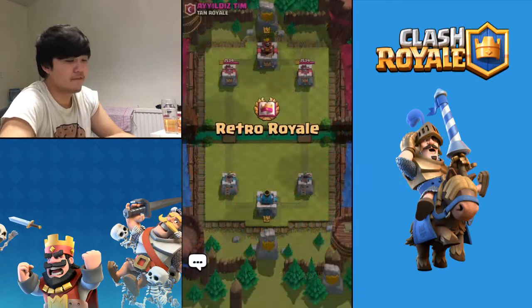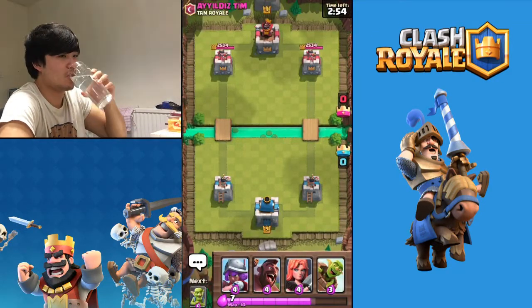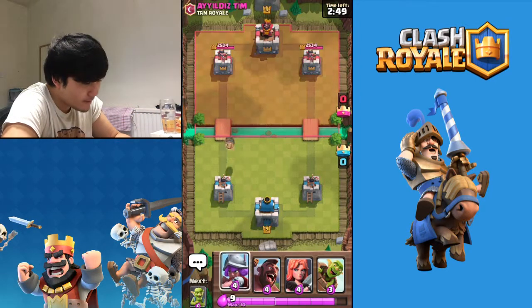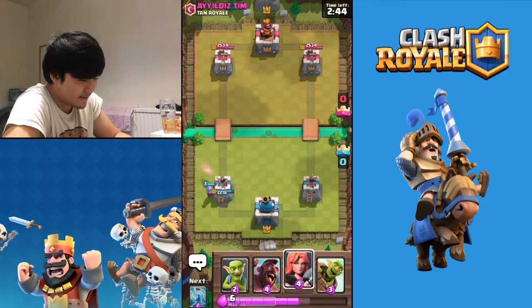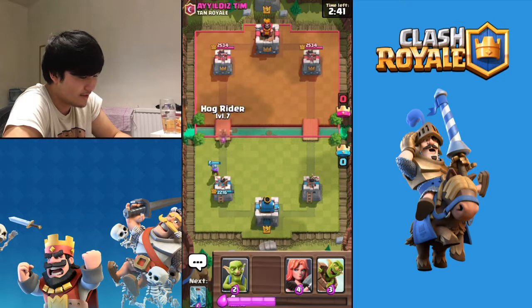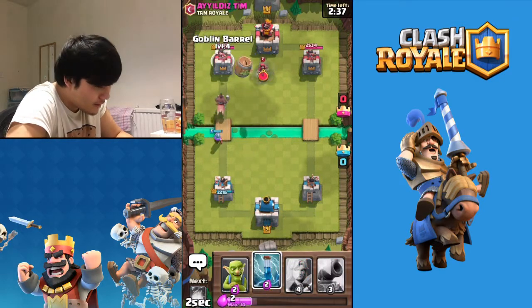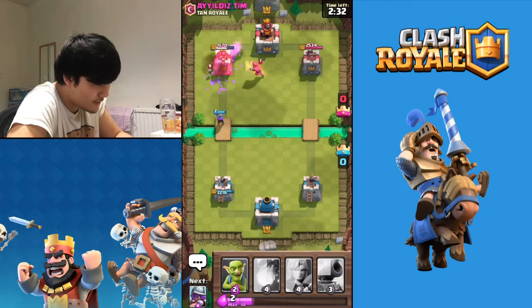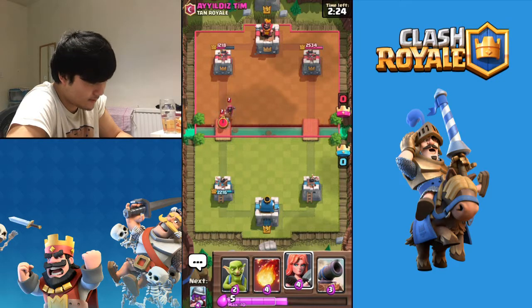Fourth time lucky - wow, we've been lucky three games already. Thirsty today guys! I don't know if you agree with me but water is the best drink in the world. And it's sad that my girlfriend doesn't drink water. Anyways, moving on - I'm gonna stop this push hopefully, get some damage done to the tower. Nice! That wizard is annoying though.